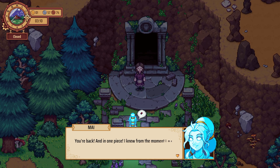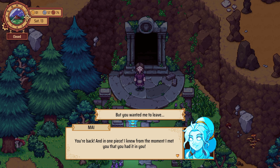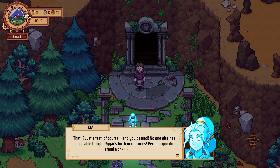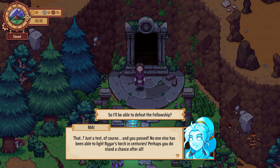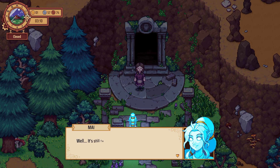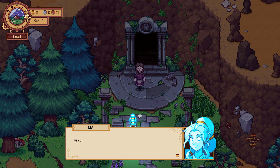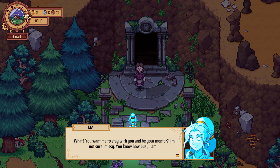You're back and in one piece — I knew from the moment I met you that you had it in you. But you wanted me to leave? That's just the test, and you passed. No one else has been able to light Vigar's torch and sentry — perhaps you do stand a chance after all. So I'll be able to defeat the Pelosheth? Well, it's still too early to tell. Perhaps with the help of a beautiful and experienced Boggart, you might.